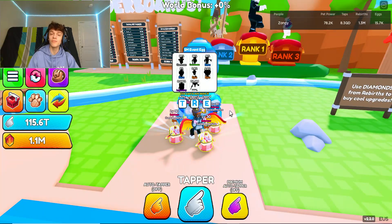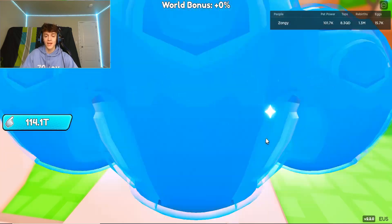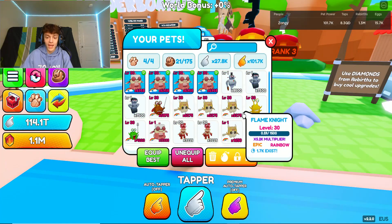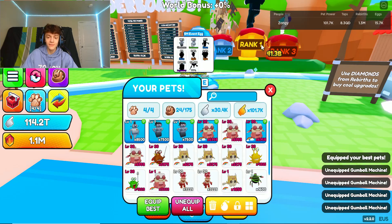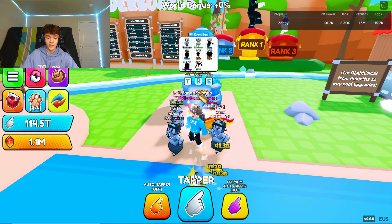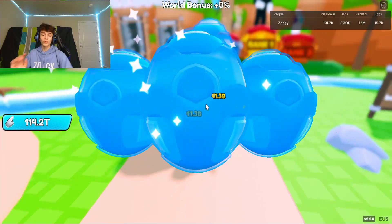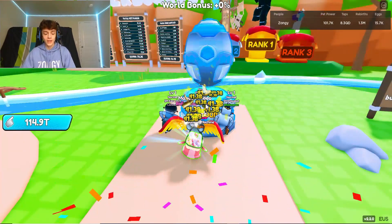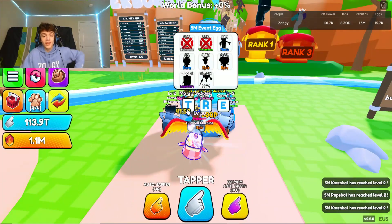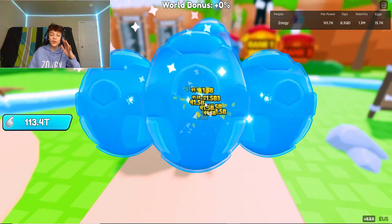There is a five million event egg, so let's open up three of these real quick. If you don't know how to get triple hatch, you have to join the group to get that. 8,500 times — that is definitely going to be better than what I have currently. Let's pull up our auto clicker, click wherever we want, and hope that we get something good, hopefully a rare.